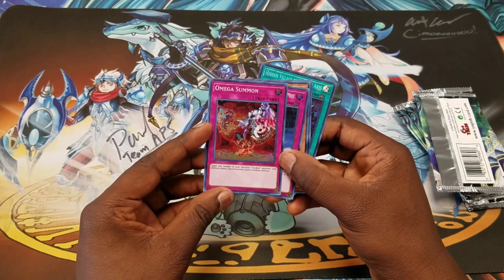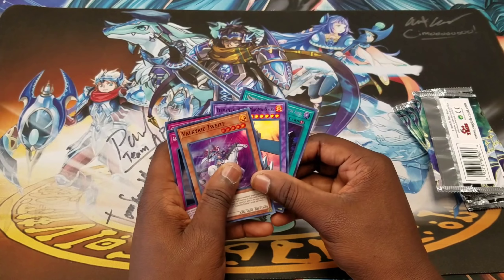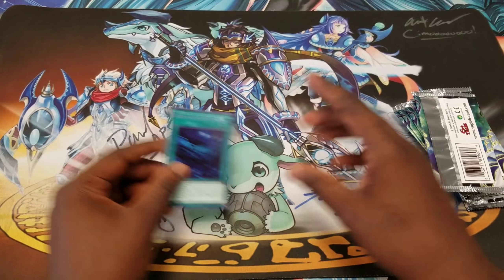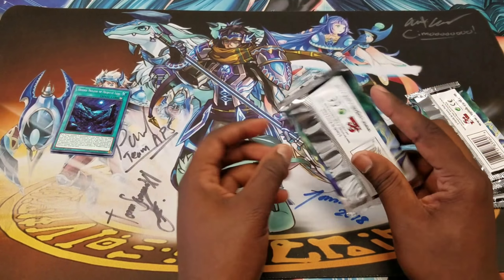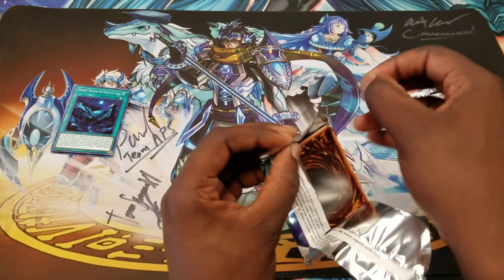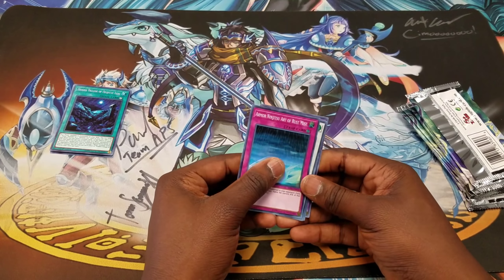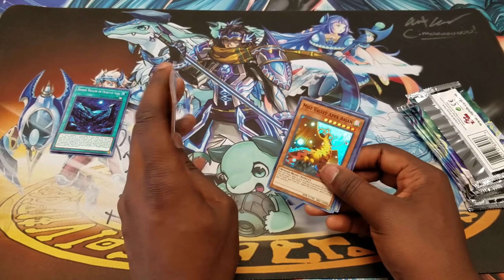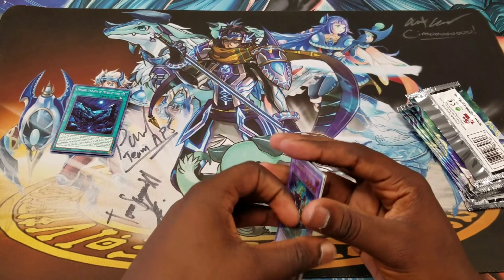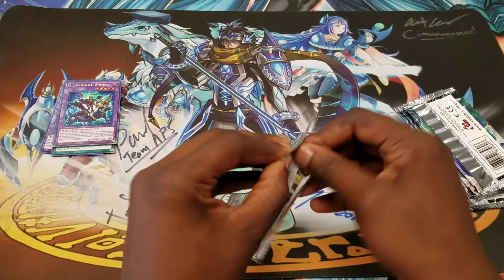Alright, we're getting started. Oh, this is a ritual trap card. The other thing I want to look for is the Elder Entities — Azathoth to shut down hand traps — and Niarla, so I can go and pick up Necroz again because I miss playing that deck.